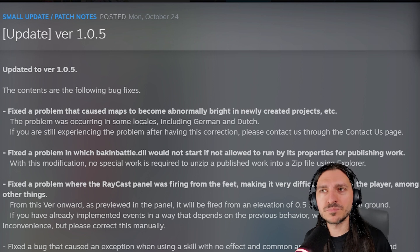Fixed a problem that caused maps to become abnormally bright in newly created projects. The problem was occurring in some locales, including German and Dutch. If you are still experiencing the problem after having this correction, please contact us through the contact us page.